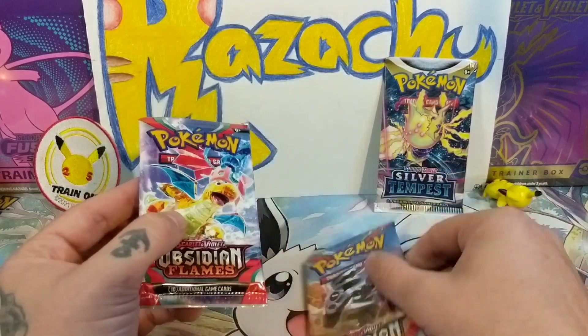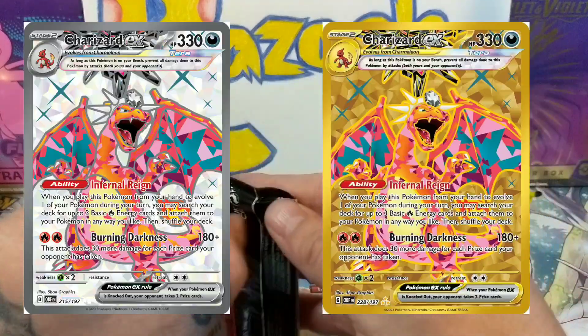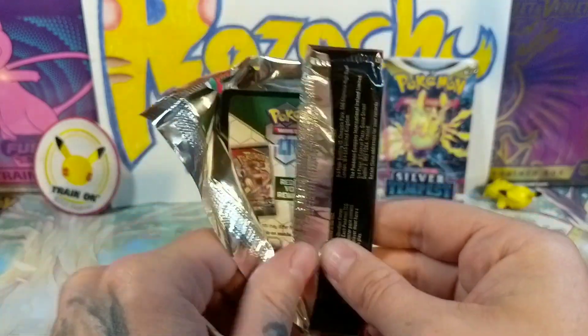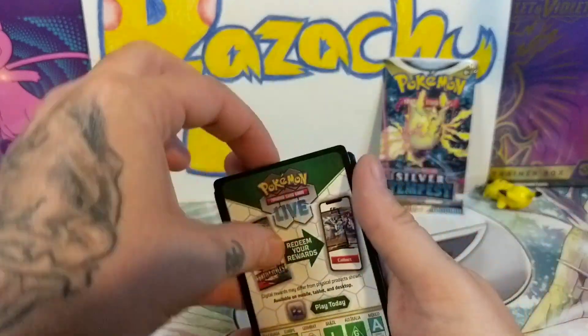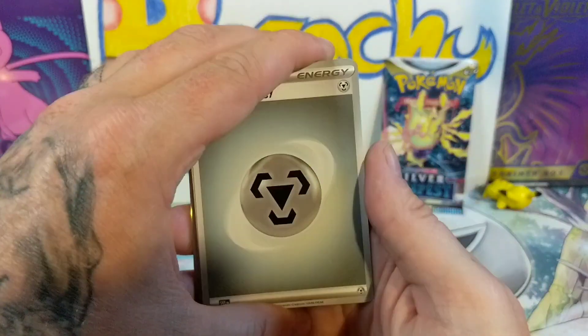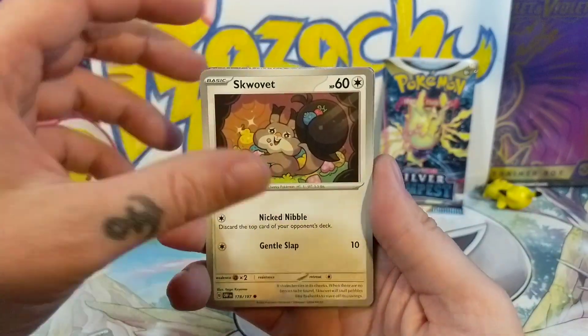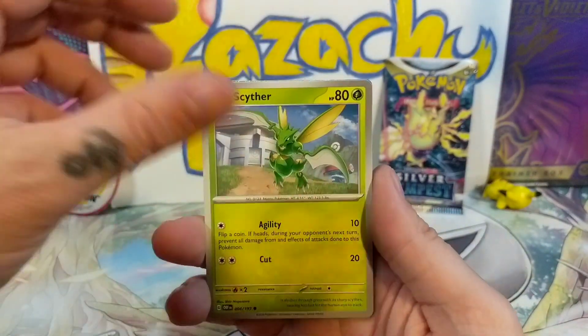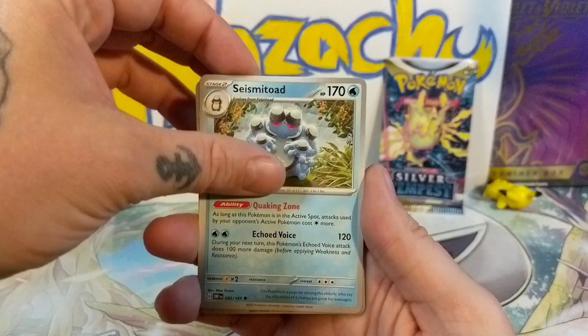Here we go — Obsidian Flames, man. There's still a bunch in this set we haven't pulled, like any of the Charizards. Let's go — can the lucky little Quaxly tin come through? Obsidian Flames pack, come on! One from the back — this is it. Oh yeah, it's feeling heavy! Oh yeah, there's something back there! There's a shiny — I can't help it!